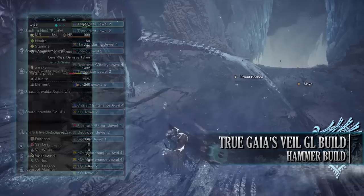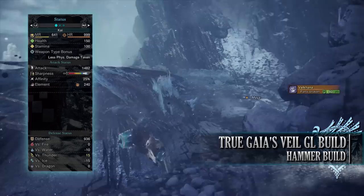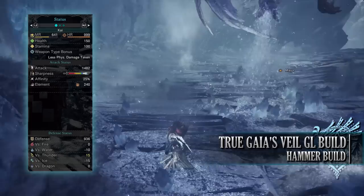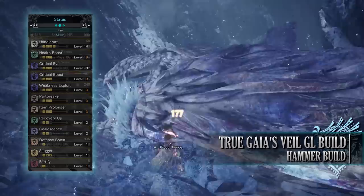With this setup you should have 150 health and 100 stamina — 200 health and 150 stamina on a hunt with consumables. You'll have an attack of 1482 with purple sharpness and 25% base affinity, which reaches 75% when attacking tenderised monster weak points. You'll have a blast rating of 240 with a strong defence of 936 — strong against thunder, neutral against fire and dragon, but unfortunately weak to water and ice.